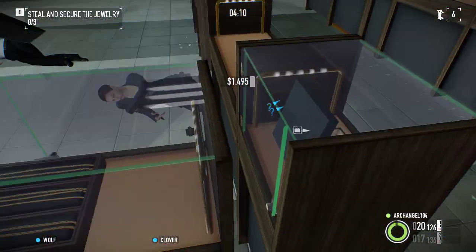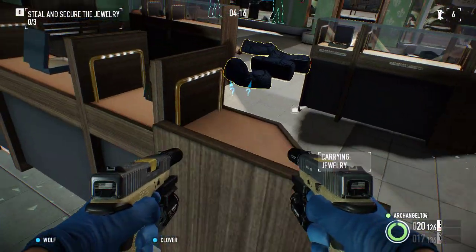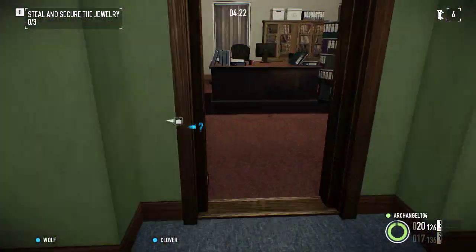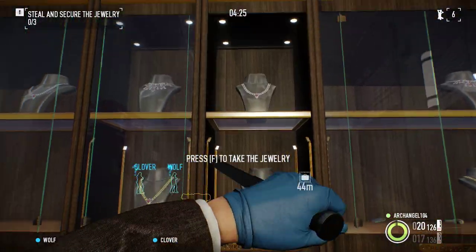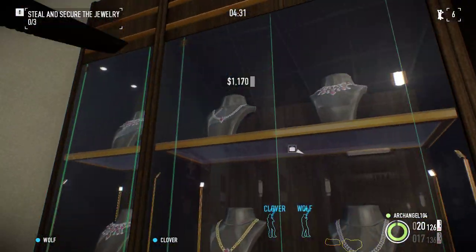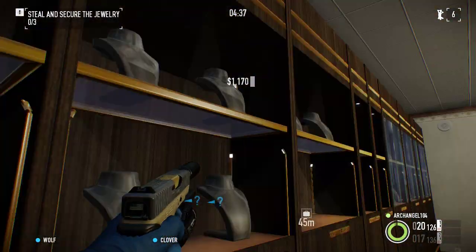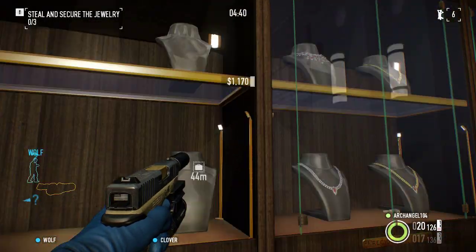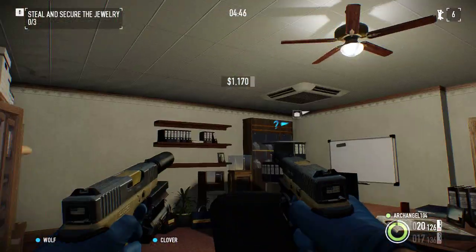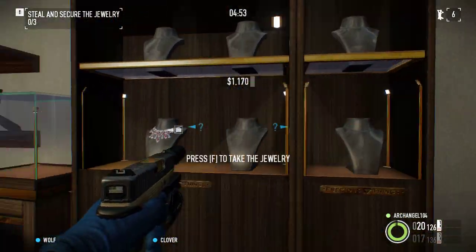The AI teammates will not help you if you're going stealth — they'll only help if you go loud, which I don't really care about since this is a tutorial on how to do it solo. Just got all these bags of jewelry. There are lots of them in here too, and if you have time you can get the packages as well — those are also nice if you can get them. Surprisingly, one of these necklaces is worth more loot than a whole bag of jewelry, which I find kind of weird.